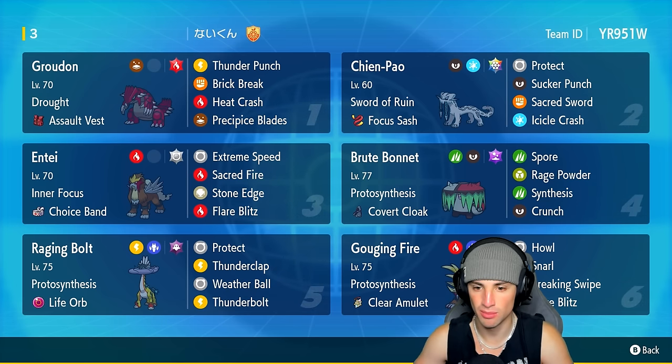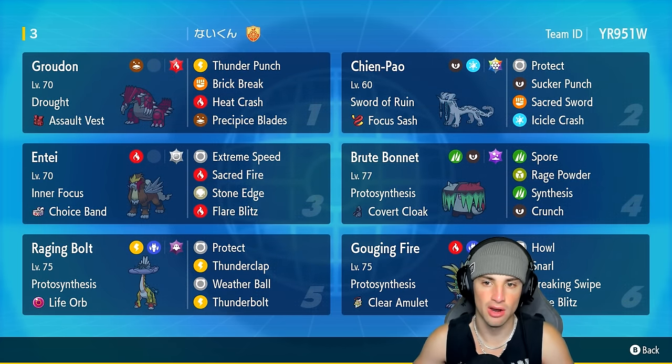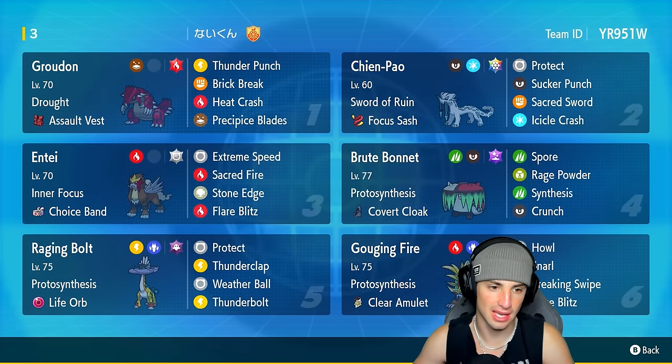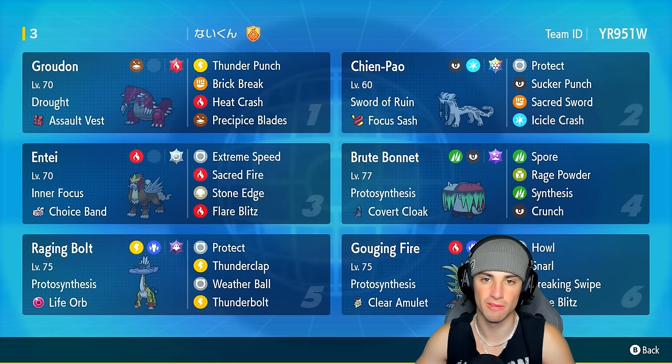Other Pokémon on today's team feature three Protosynthesis Pokémon: Brute Bonnet, Gouging Fire, and Raging Bolt with the Life Orb. All these Pokémon are going to get a stat boost in the sun, so if we keep weather control this team is going to thrive. Our final two Pokémon are Stellar Tera Shenpao and Entei — Entei is really strong with Choice Band and Sacred Fire in the sun, doing big-time damage, and Shenpao outspeeds the competition.